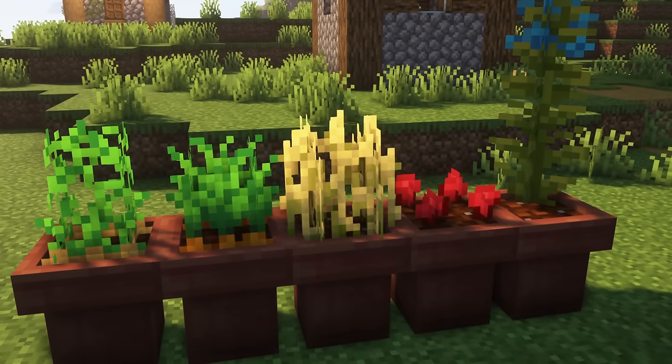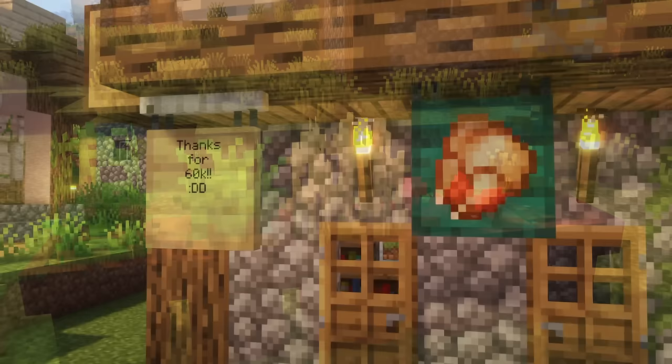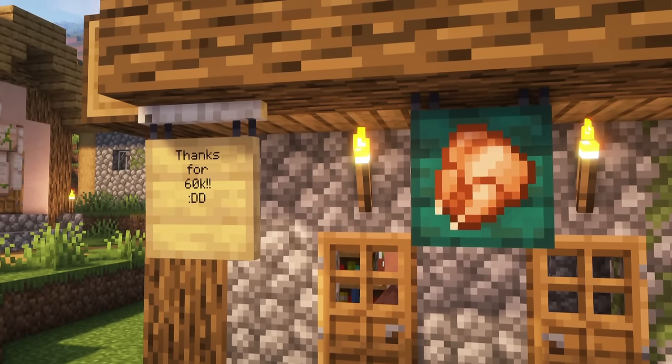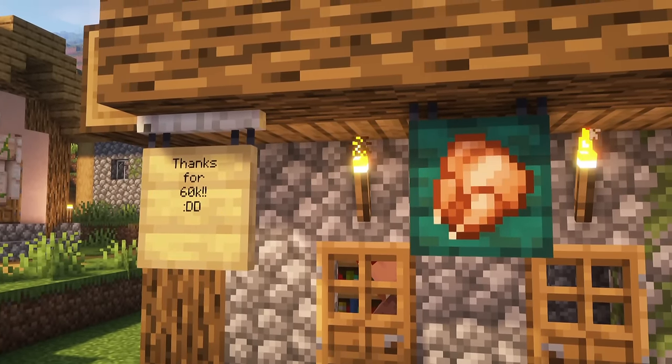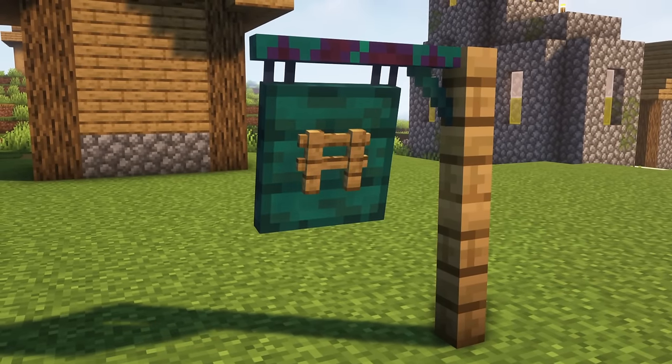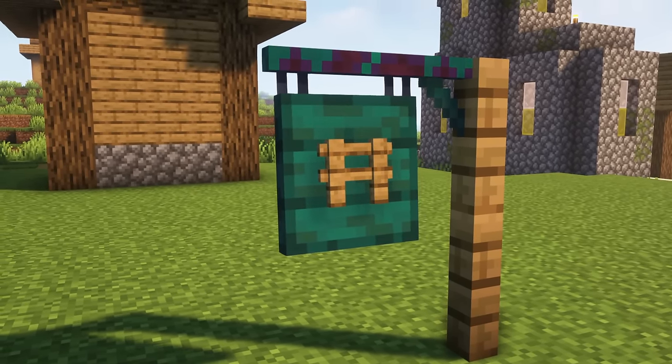Supporting all plants without the need of water, the planter will also prevent crops from being trampled. Similar to the notice board, the hanging sign can hold and display text, an item, or a banner pattern. If attached to the bottom of a block it will swing when hit by entities and will even visually connect to fences.